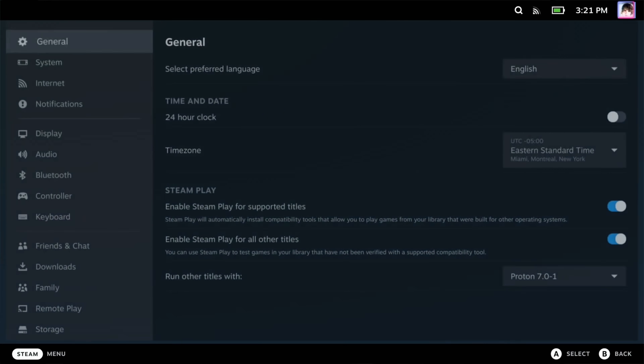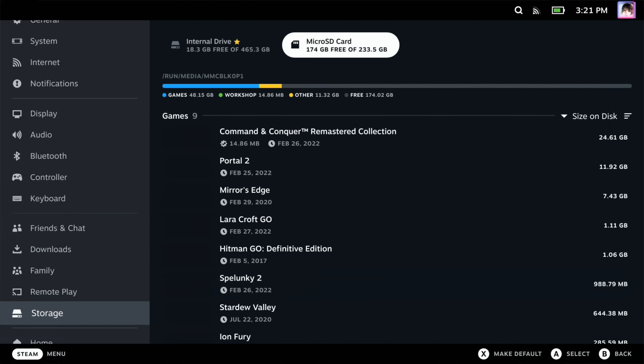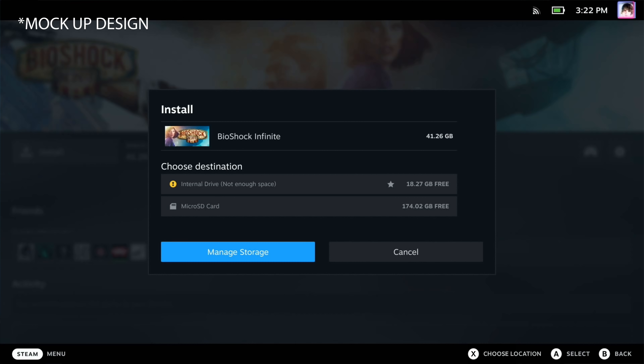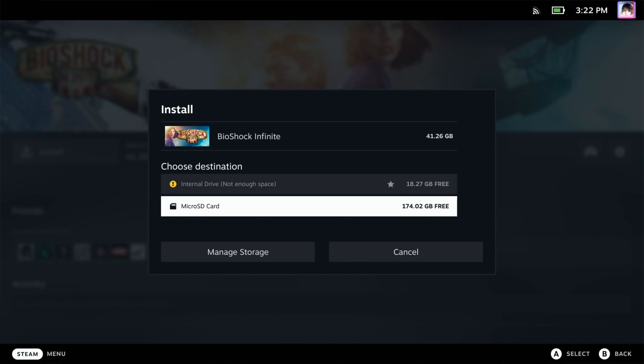The first thing that's been bothering me is that we don't really have a good choice of where to install software. You can go into settings, go to the storage section, set the default install location, and then hit install from your library — but that's a terrible workaround. I'd prefer an option where when you're focused on the install button, you'd see a prompt at the bottom saying 'X: choose install location,' and pressing X would let you pick your storage. They're almost there — when I went to install a game and there wasn't enough space, it prompted me to pick somewhere else. All they need to do is make pressing X bring that menu up and they're golden.